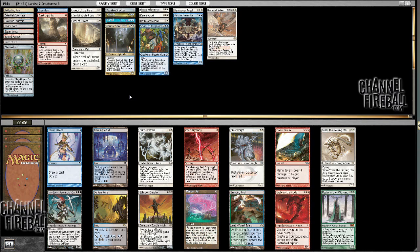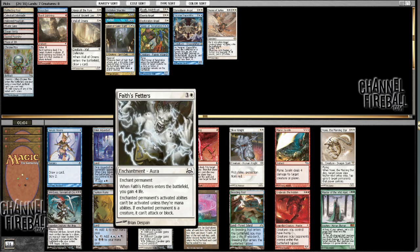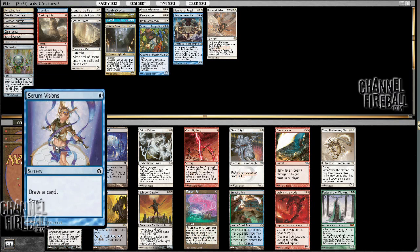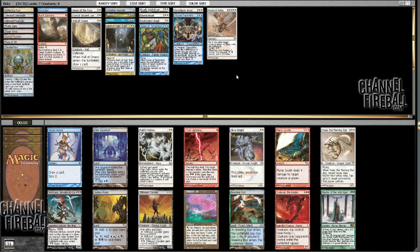Followed up by... Faith's Fetters? I'm not going to take a second-pick Silver Knight or Steel Moon Cavalier. Yosei's not bad, but I like Faith's Fetters a little more. It's not the most inspiring — Serum Visions isn't bad either, but if it wheels, Serum Visions is definitely wheeling. I think Faith's Fetters does the trick here.